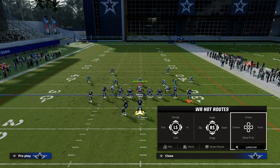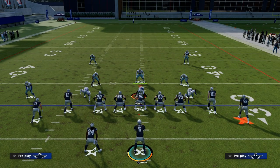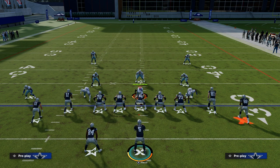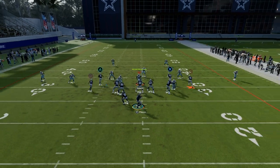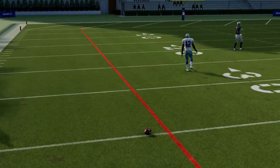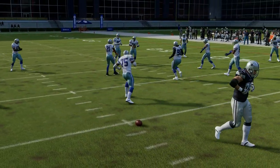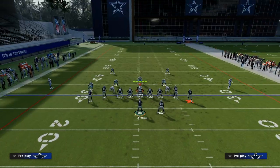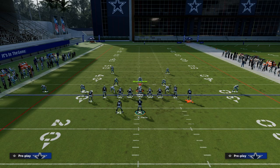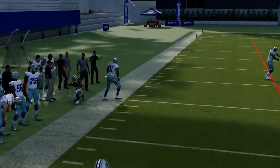If I flip this play and run the same exact setup to the wide side of the field — the wide side means if I'm on the right hash, the wide side would be towards the left; if I'm on the left hash, the wide side would be towards the right — what you'll see is this fade route is great, but it doesn't clear out the zone. That outside quarter can now play that route significantly better. However, if I move the ball to the left hash and run the same concept but now to the short side of the field with the fade out there, that corner is going to get open against cover four.